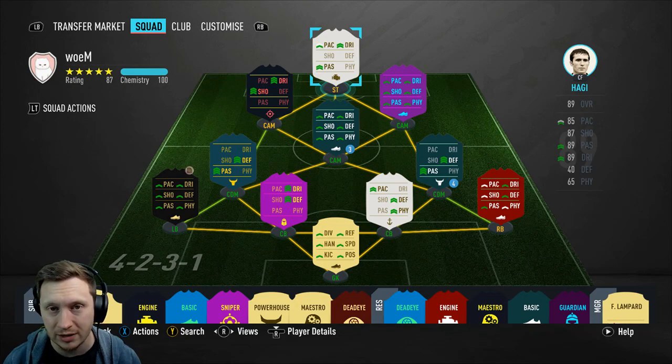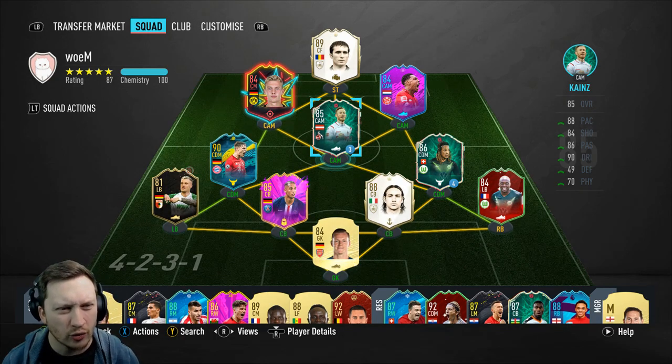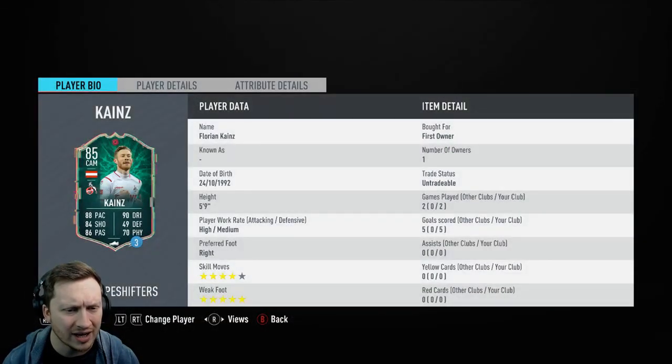Some of you may have used him already because he's been available as a loan pick. I am of course talking about Kainz of Cologne. The real people who want to know all about this card — the guy is crazy good and the stats on paper may suggest otherwise, but trust me, from deep this guy runs in and just bangs them in. I didn't really plan on making a video on him; I was trying to do a video on another player but he was so good I put that on the back burner. And here we are with Kainz.